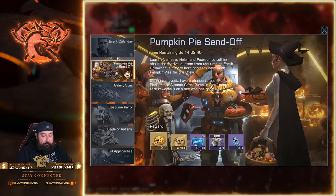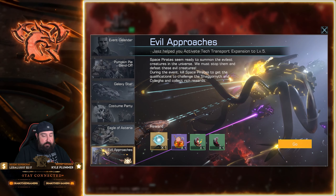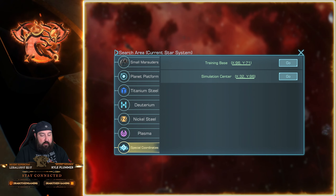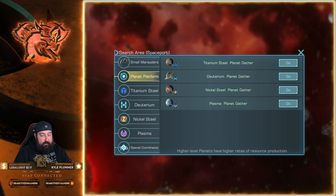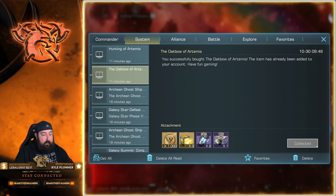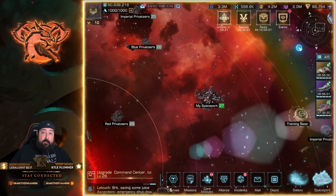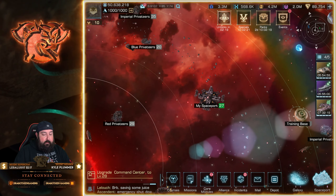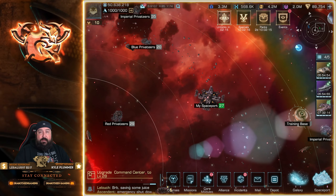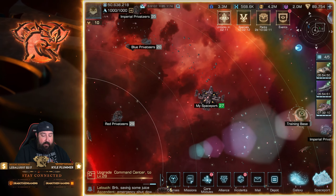Let me show Evil Approaches one more time. You hit go and it wants you to kill space pirates to get more and more rewards, giving you everything you need for the event. You're getting a lot of stuff. This is a good event — it doesn't help much with outfitting but there are a couple of rewards there, and it's a nice event to give you extra crew member tickets.